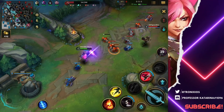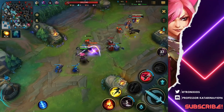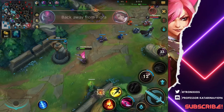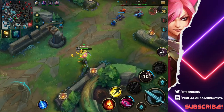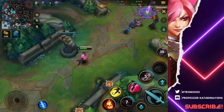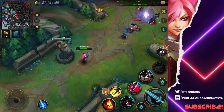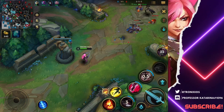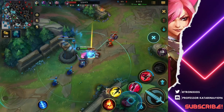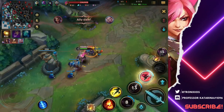Trying to auto the minions here, trying to get the last hits on them. He's got his gold card — use your third ability to get away, or use your threat ability to escape. I'm not saying Q, W, E, or R just because a lot of you guys get confused with PC League, so I'm just gonna say first ability, second ability, third ability, and your ultimate.